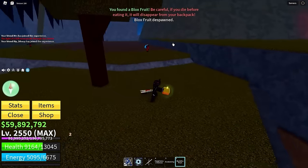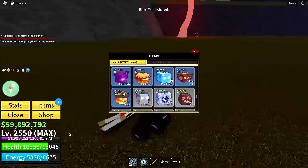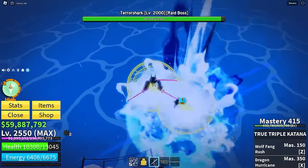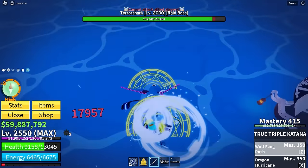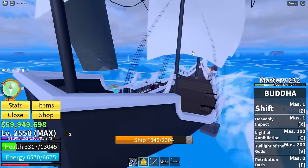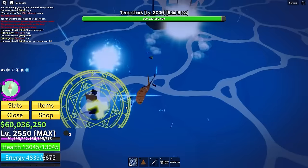We just got a buddha fruit from a random fruit spawn — I actually don't even have any buddha fruits right now, that's sick! Finally something good. Now we need to look for the terror shark that has an anchor on its tail, not just a normal terror shark.